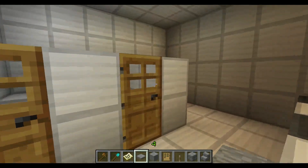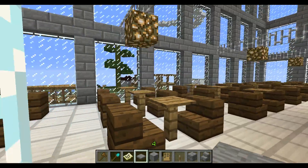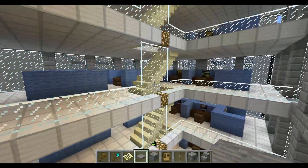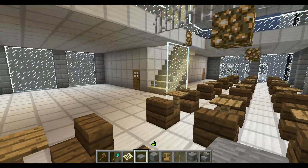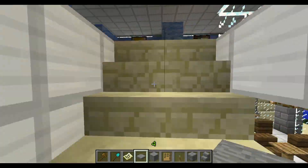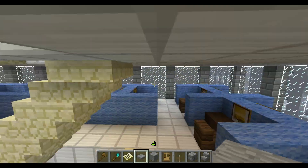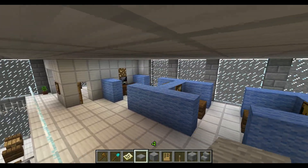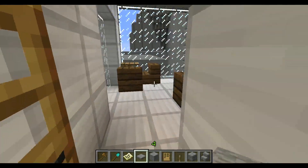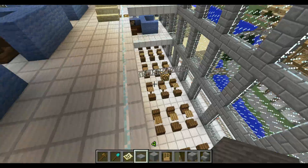Then this here is just another bathroom, pretty much a mirror image of the other one — the only difference is that this one has urinals. The reason why there's such a large dining area is because this is all one business underneath the clock tower. All the employees that work up here — there are quite a lot of them, about fourteen plus the floor boss.